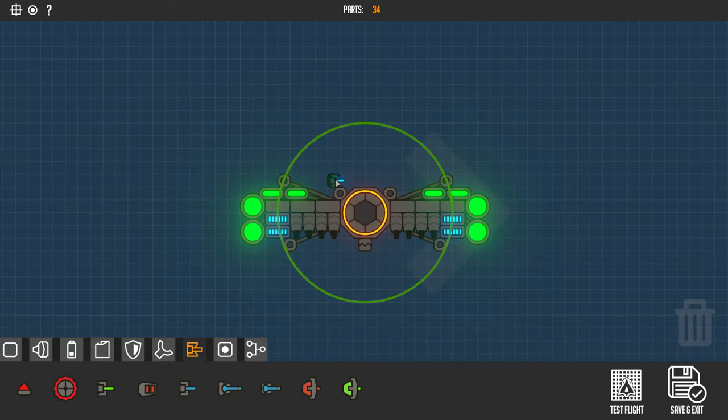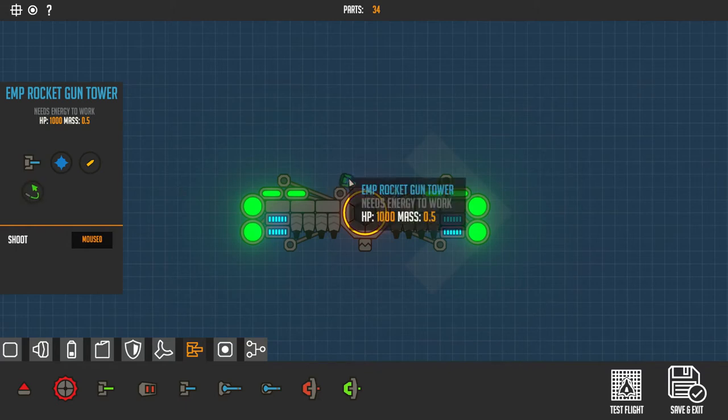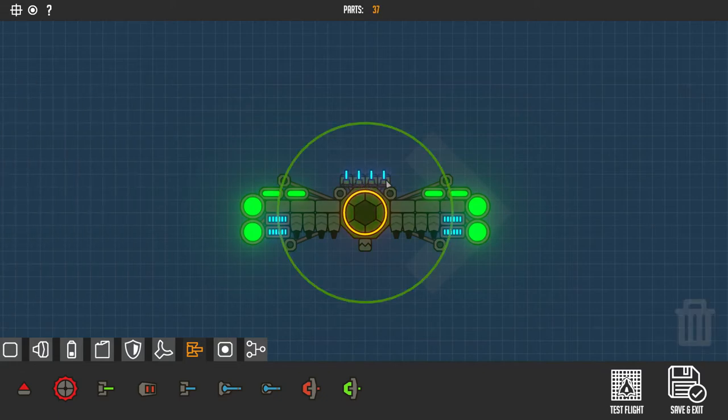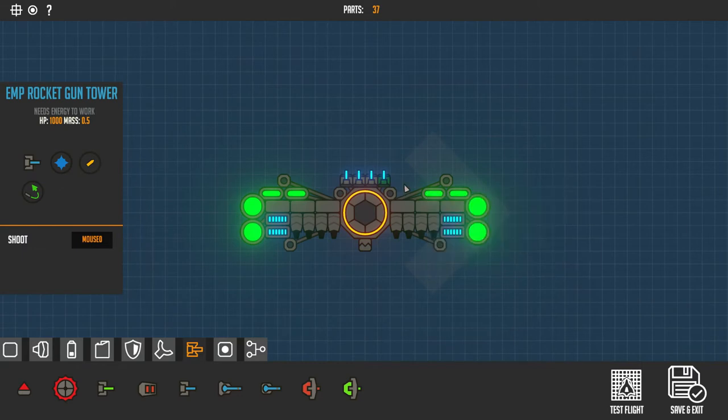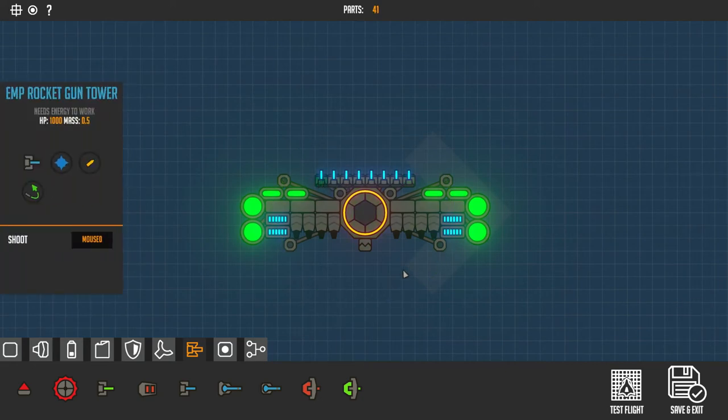I'm gonna start out with the rocket gun tower just because the rockets are homing, which is pretty important if you're not good at aiming. So if I'm gonna slap about four of these on the front, that should be quite nice to get us started. Maybe we can do even more - just a ton, eight of them. I guess that's enough for now.